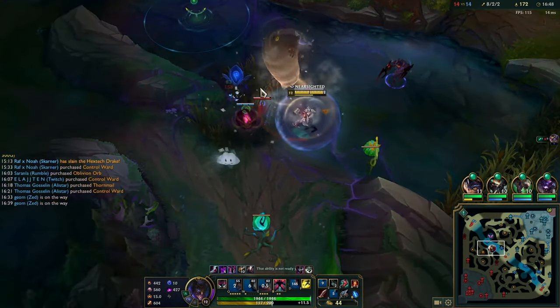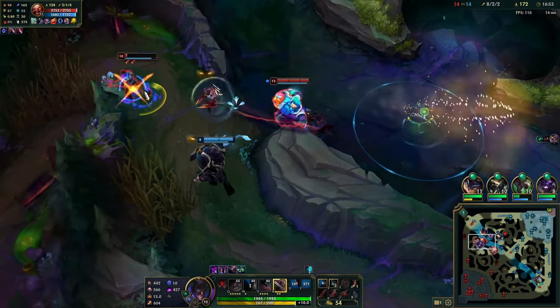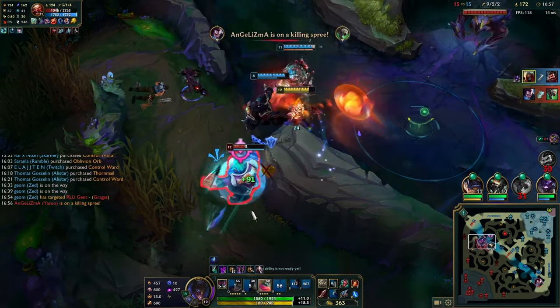I'm thinking I don't need to ult, but then he lives with one HP and I just flash. I ult and somehow dodge the Gragas thing - I jump on Gragas looking cool and all that. Then he ults us away. So sad.